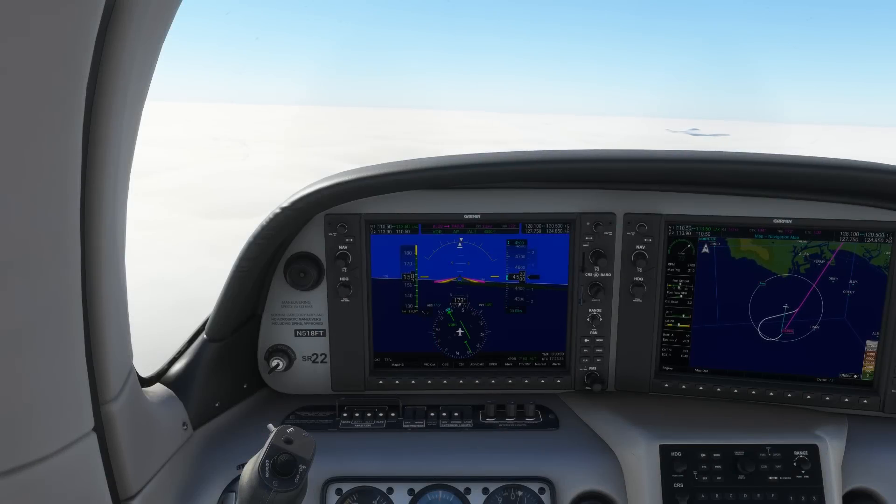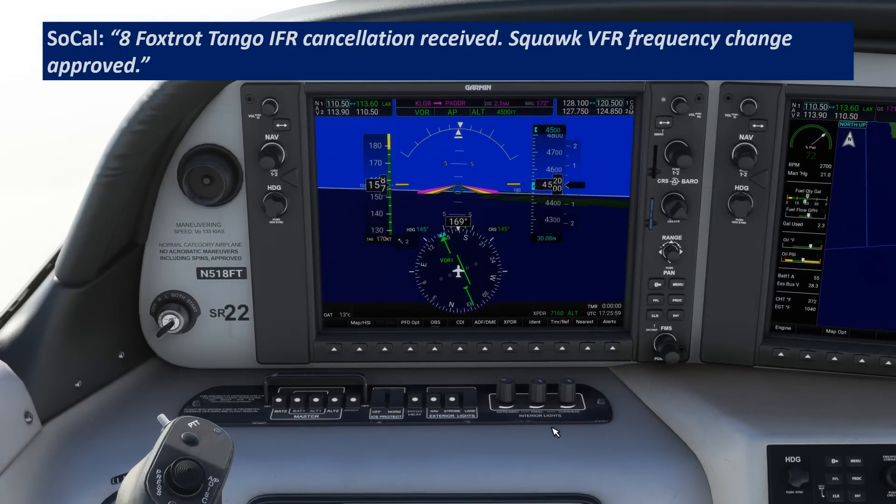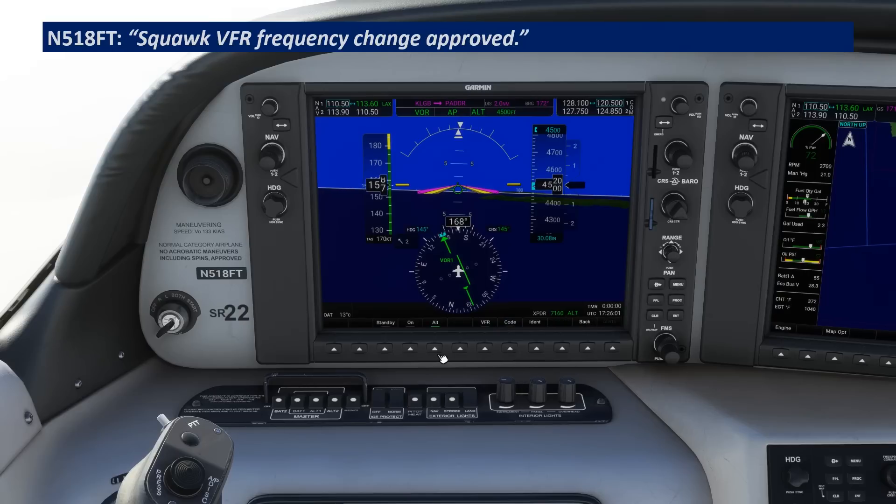Now that we're at 4,500, we intercept the radial and turn to 145 degrees outbound along it. The controller is going to start getting curious about our plans — our IFR clearance only goes to the Patter intersection, which is coming up soon. Once we got 1,000 feet above the clouds, there's no need to stay IFR so we can cancel. Cirrus 518 Foxtrot Tango, cancel IFR. IFR cancellation received, squawk VFR, frequency change approved.